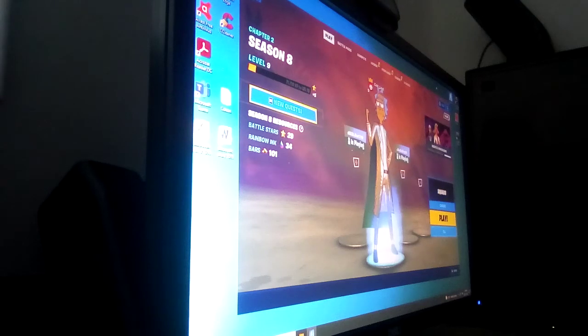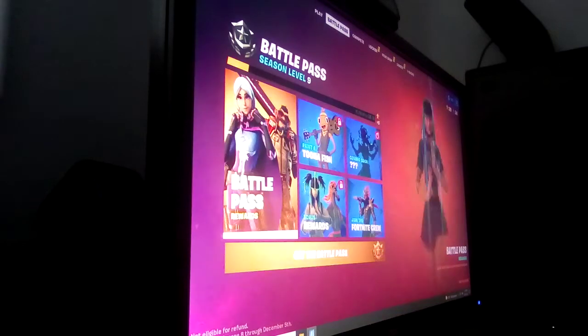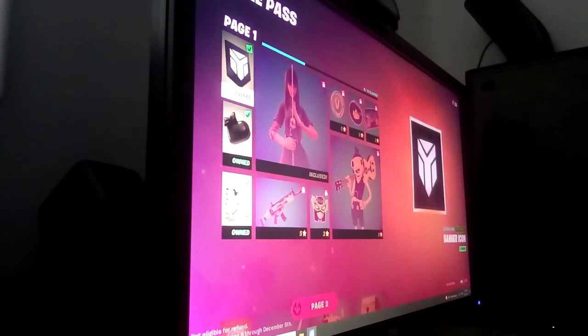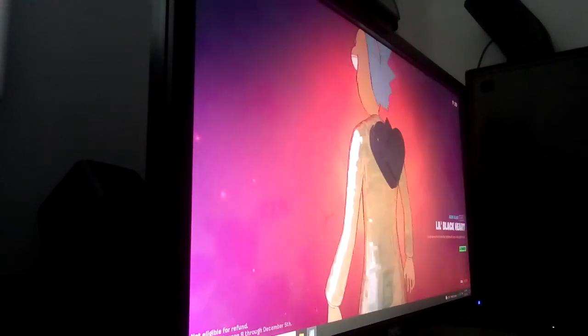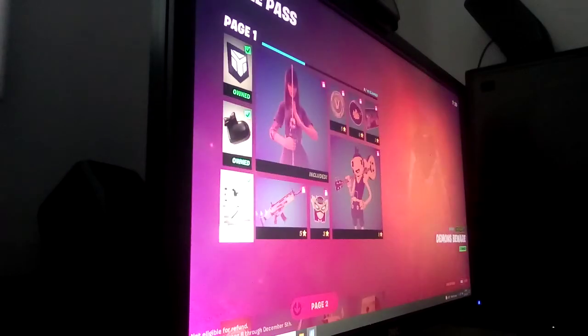Hey guys, welcome back to another video. Today we are playing the new season and going over the battle pass. First things first, you can unlock without the battle pass this cool banner icon, this backbling which looks sweet with a little zipper, and also the last thing to get without the battle pass is this spray.